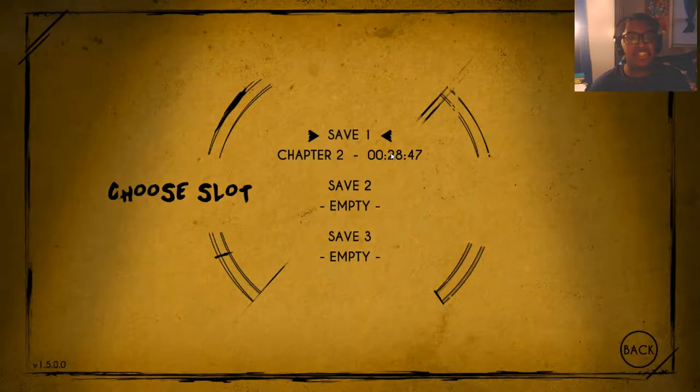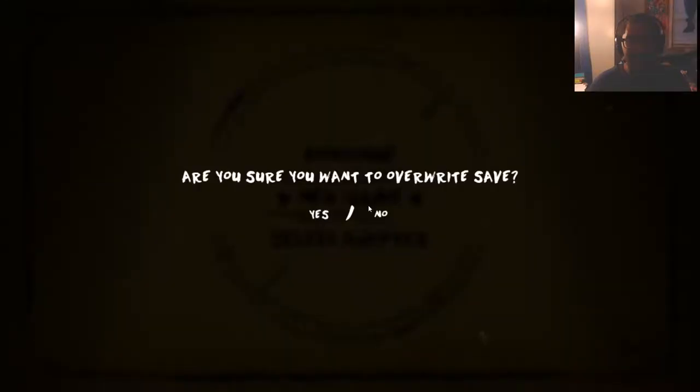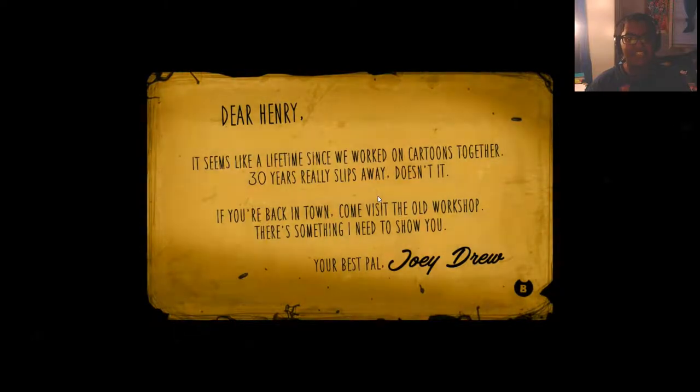So Mites, without further ado, let's get into it. I was basically messing with the settings. I played like the first cutscene — the letter and walking around a little bit. It was just too laggy, so I spent about half an hour messing with the settings, looking up YouTube videos, going on the wiki, trying to figure out if there's any way to make it better. I even played all the way to Chapter 2 just to see if it would stop lagging, but it didn't work.